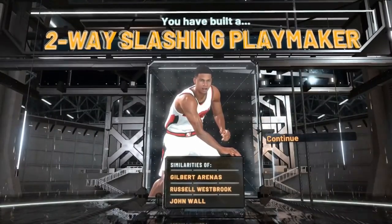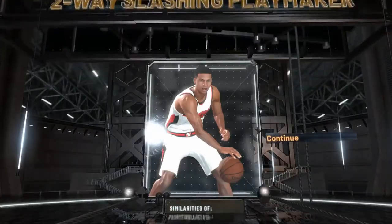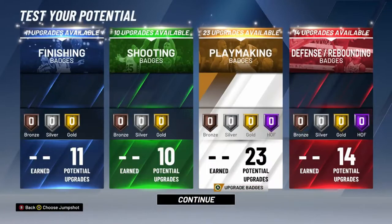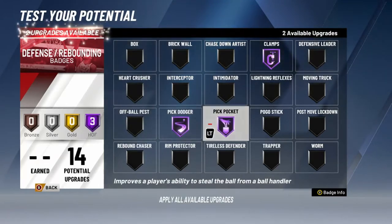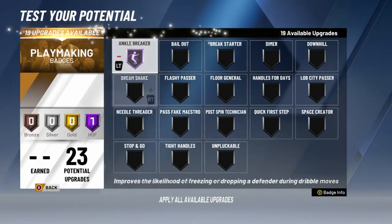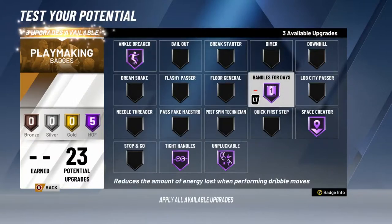This is the build I was showing y'all — I'll dabble a little bit into it so I can really show y'all. A two-way slashing playmaker — there's your three archetypes. You're literally a three-in-one player, you do as you please. I peeped this build a little bit — this is not gonna be a build I'll make honestly, but this is still a really really good build. Just look at those stats everywhere. So let's get into it. Hall of Fame clamps, Hall of Fame pick dodger, Hall of Fame pick blocking, interceptor — it's such a good build. Maybe you can even dabble a little bit in chase down artist. Hall of Fame ankle breaker — y'all already know what we do with these badges. I really shouldn't even have to tell y'all at this point.